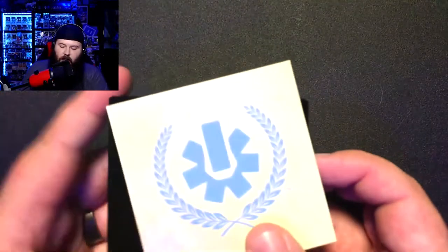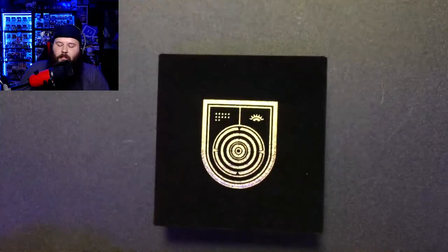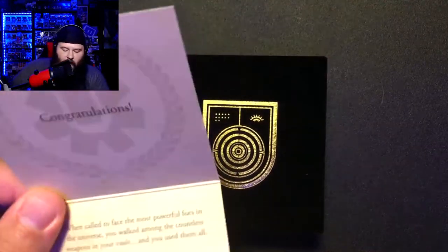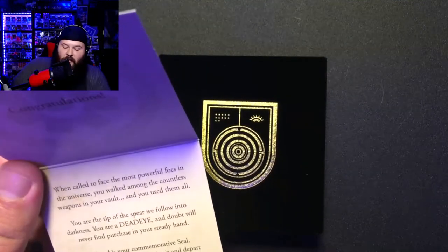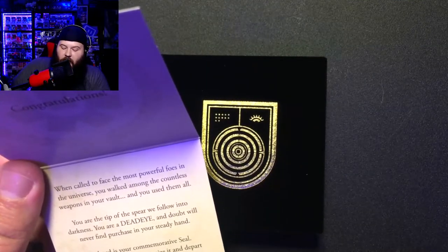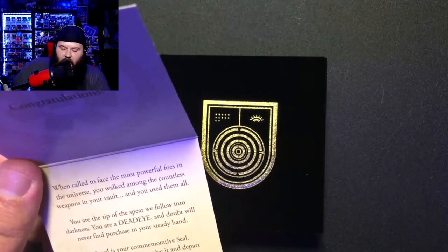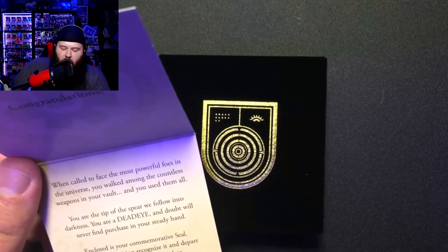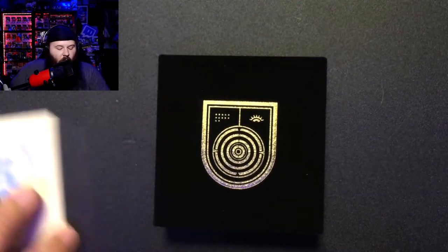The plastic is off. There's the little sleeve on the front and the card with it as well — the little clamshell box with the emblem. This one says: 'Congratulations. We called to face the most powerful foes in the universe. You walked among the countless weapons in your vault and used them all. You're the tip of the spear we follow into darkness. You are a Dead Eye, and doubt will never find purchase in your steady hand. Enclosed is your commemorative seal — may your opposition recognize it and depart the battlefield before it's too late.'